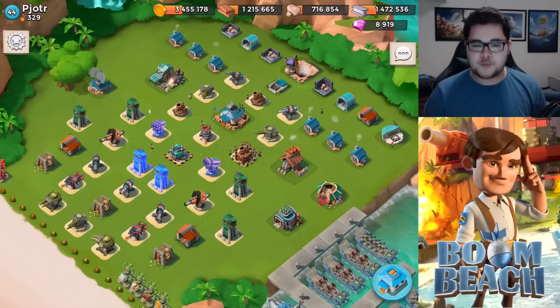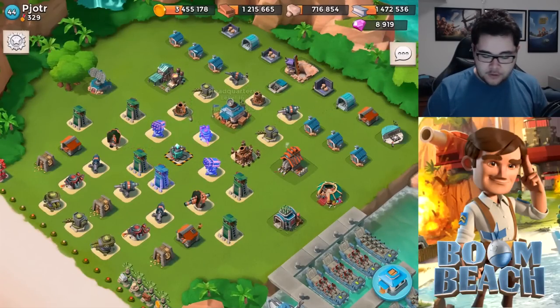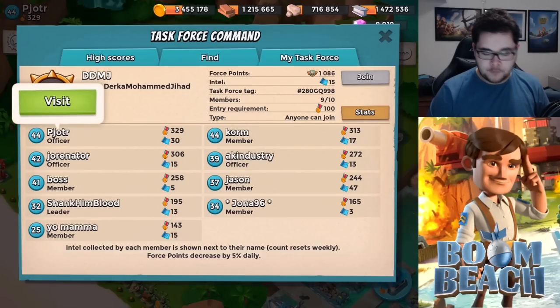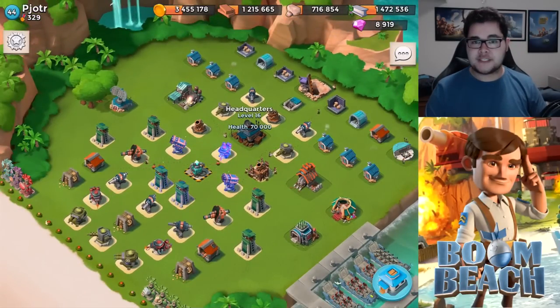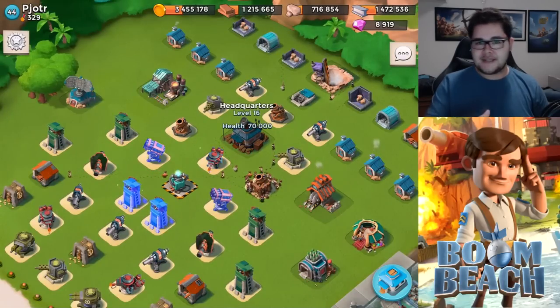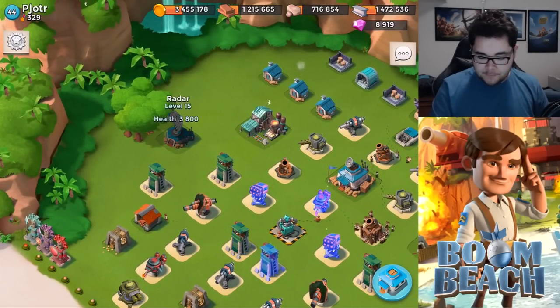The very first base is going to be Pyotr's, who is currently at headquarters level 16. This is a task force — he's the highest one out there at level 44 with 329 victory points. Headquarters level 16 means he's already progressing pretty far into the game. Let's go over the support buildings and then go over everything you need to know about defense. First off, we have a radar here at level 15, which is actually pretty cool.